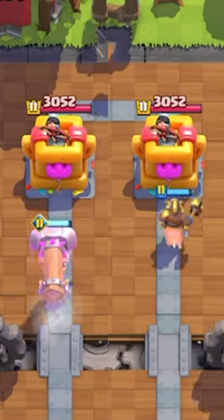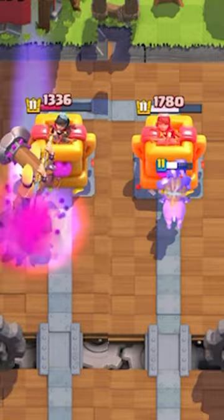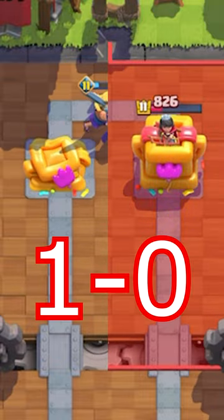Evo Battle Ram versus Hog Rider — they're going up against different challenges, starting off with tower damage, where the Evo Battle Ram wins, taking the entire tower. A very solid start.